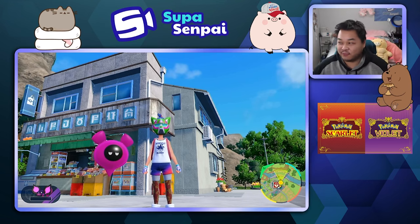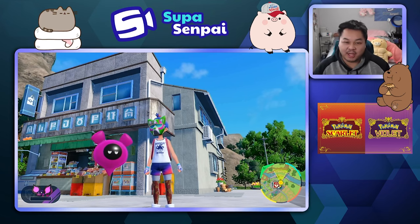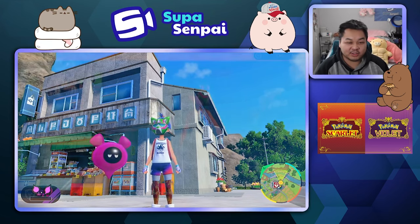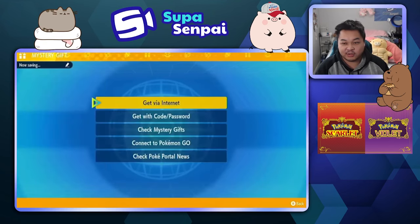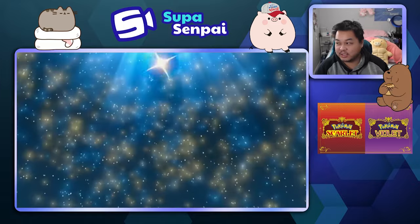The epilogue was a bit confusing, so the most important part is how do I activate the epilogue. All you have to do is go to the menu, Poke Portal, connect to the internet, and then click on Mystery Gift.